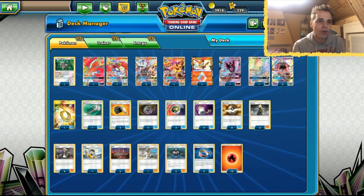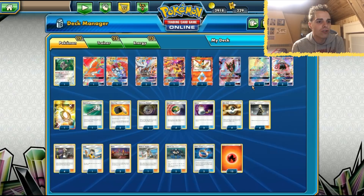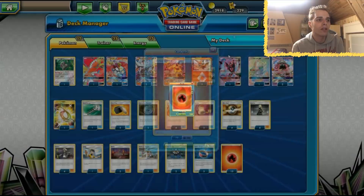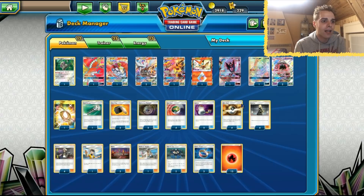Oranguru is in here for draw support, because cards like Fiery Flint and Ultra Ball thin out your hand completely — we rely on Instruct to get more cards so we don't dead draw. We have three Tapu Leles, four Ultra Balls, three Kiawe, and two Mysterious Treasure. Mysterious Treasure can grab Dawnwings or Lele, so we have a lot of chances to hit that first-turn Kiawe.